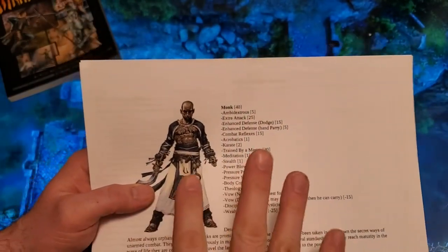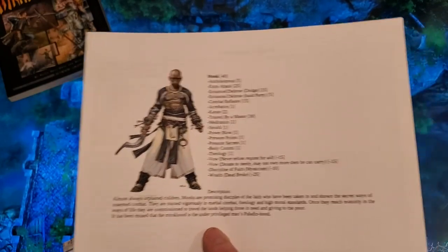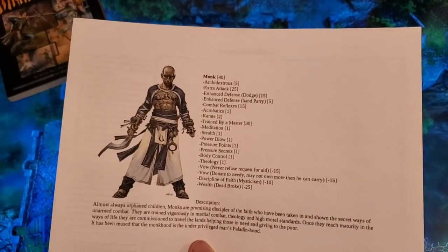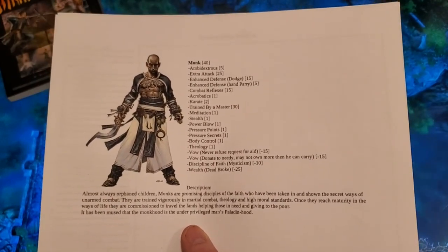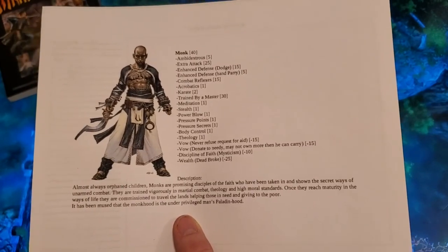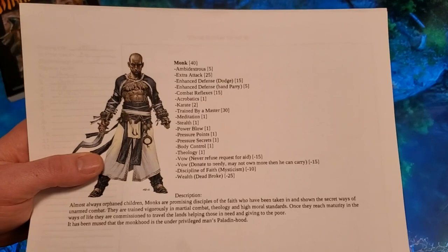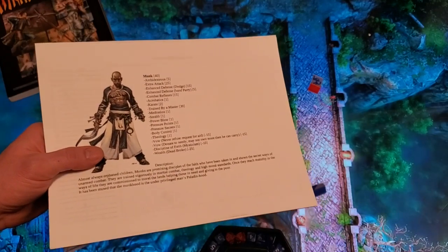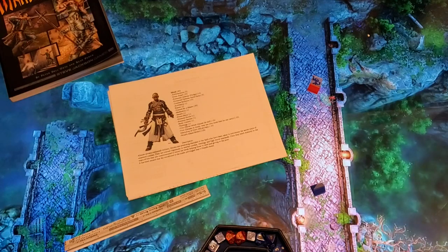GURPS being a skill-based system allows you to start adding up skills and martial arts techniques. The technique system is fairly free-form and optional, but it allows you to take any skill — most skills encompass multiple things. The example is photography, which encompasses still photography and video. A valid technique would be motion picture. So instead of being equally good at photography and cinema, you can spend your points more narrowly and specialize in cinema photography.